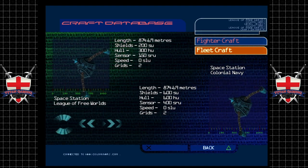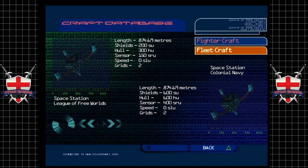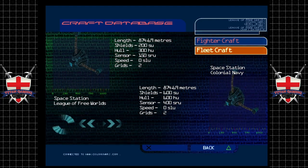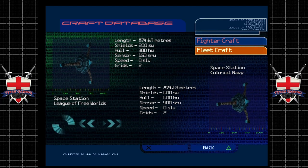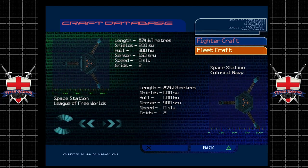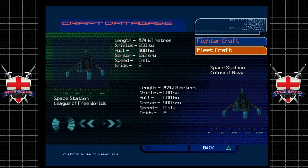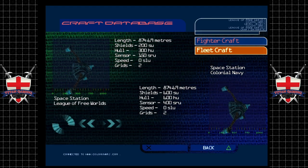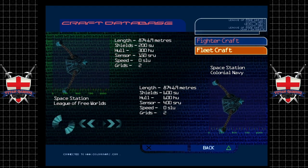Although many of the original space stations are now suffering from serious material fatigue, the installation of new space stations continues to similar specifications. Primarily used as short-stay refueling points, several have become makeshift residential zones close to planets with severe overcrowding problems.